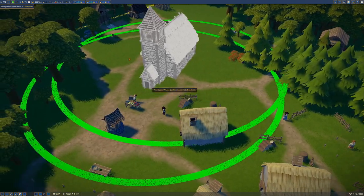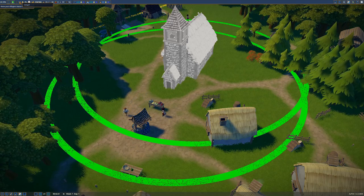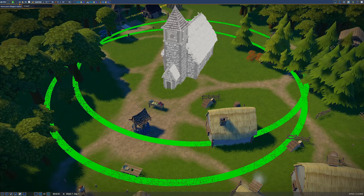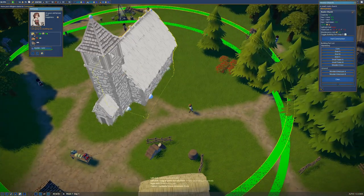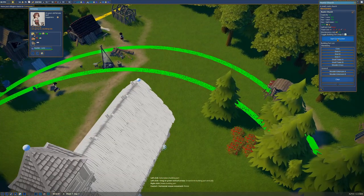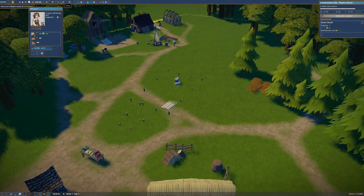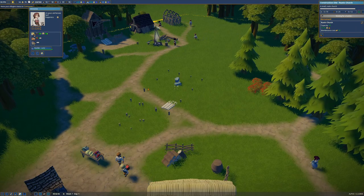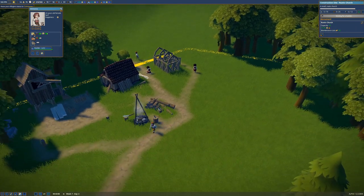Let's start constructing the rustic church — we need it to get our people to the next population level. Currently our highest tier is serf; the next one requires providing religion. We don't have quite enough resources yet, we're close on stone and planks, but we still need more tools. Hopefully one of our traders will go through the Gnaw of a Berry and buy some for us.